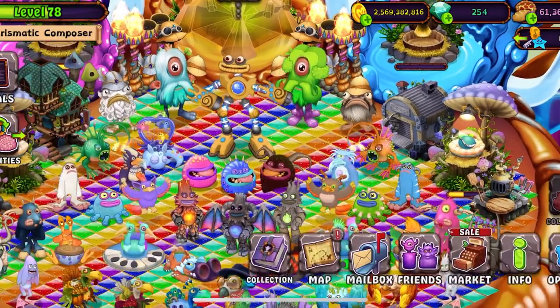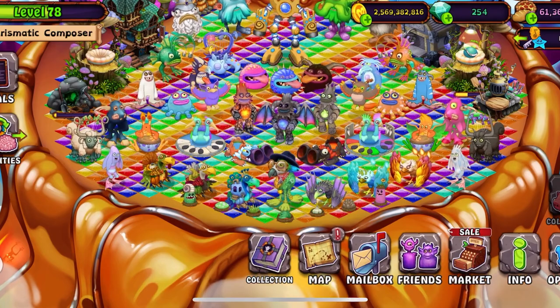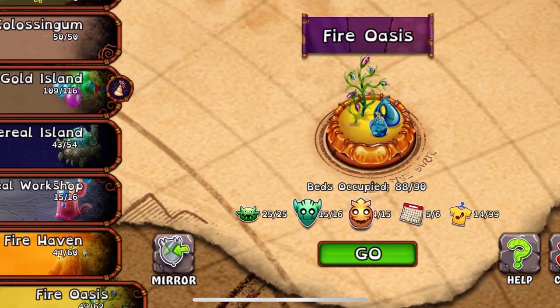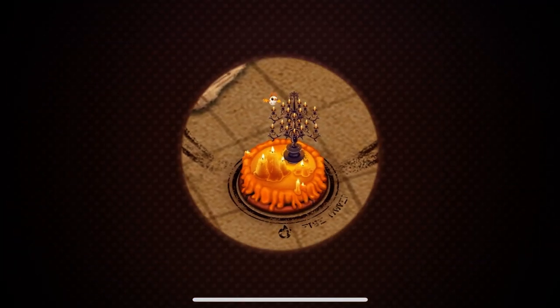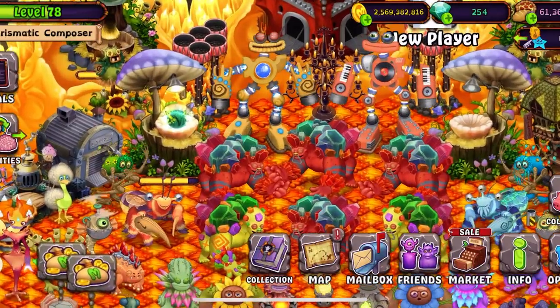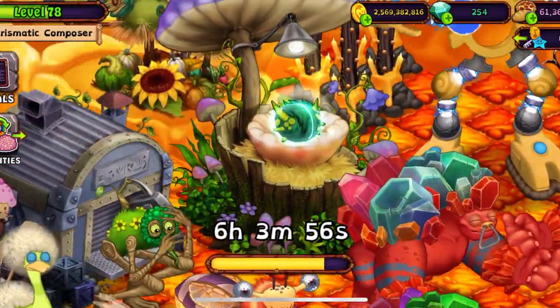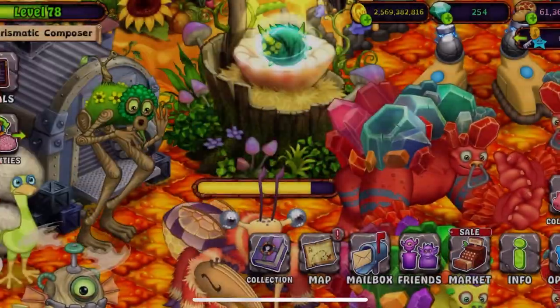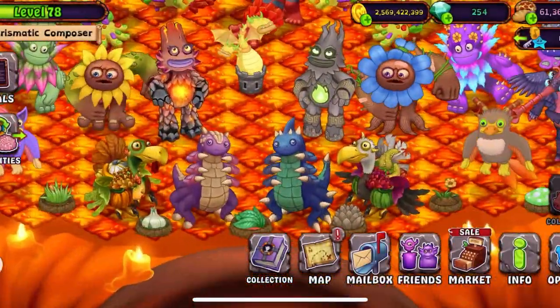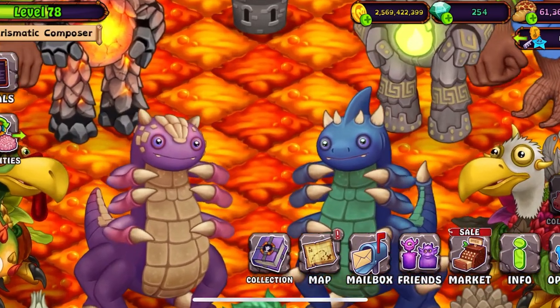I have a couple more things to show off before we end the video. In Fire Haven I got this monster — he's called Epic Repertillo. I'll show him off probably in the next video, it will probably be him. That's very good — I'll put him here next to the Repertillos in the middle.